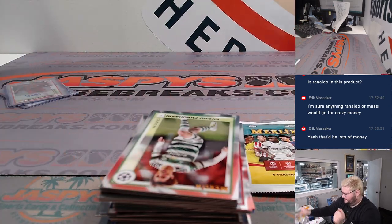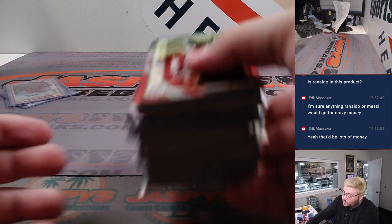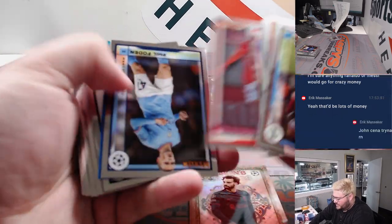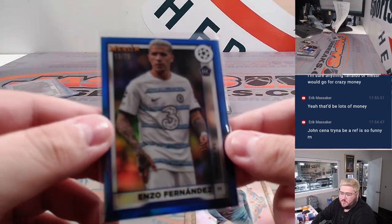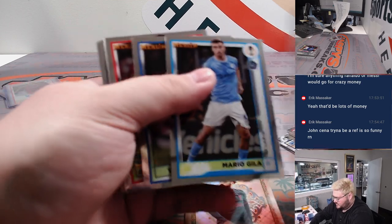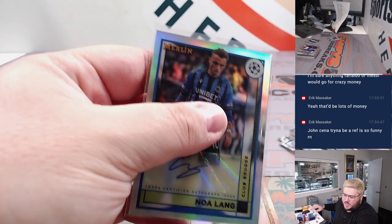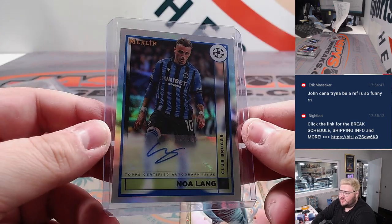Third and final box, y'all. Merlin Chrome always a banger — let's get one more nice one. Mohamed Salah on the Masters. Bruno Fernandes refractor. Angel Fernandez for Chelsea, 18 out of 75 — nice little color match there, one more for John. Last auto going to be Noah Lang for Club Brugge on the refractor auto — not numbered — one more for Will and the combo spot. The combo spot — crazy good value — all these teams, all the color, all the autos — one more for Will.